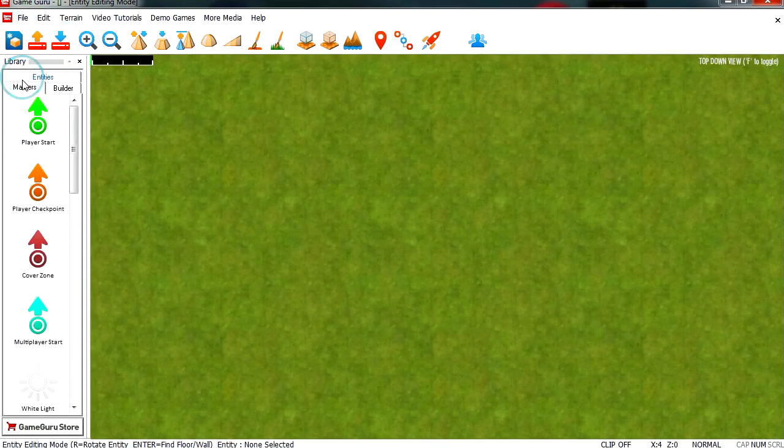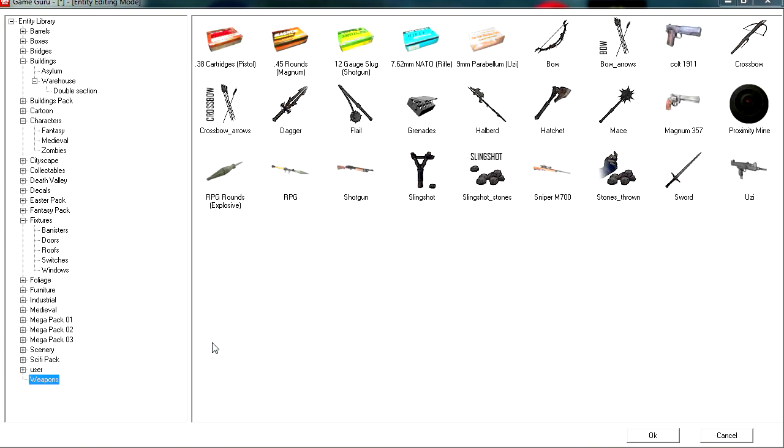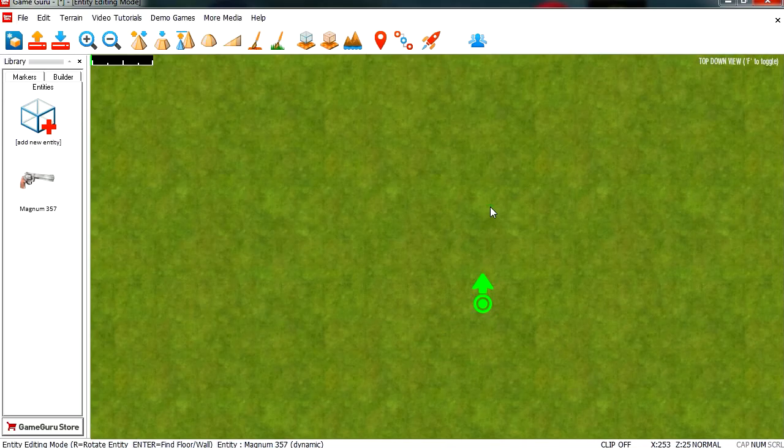Let's add a marker — this is our player start. We're going to go to entities and let's have a gun pickup or something. Let's see a magnet — that is our gun there.